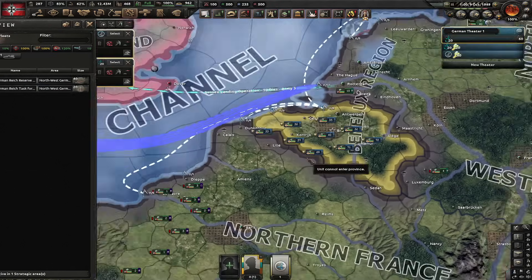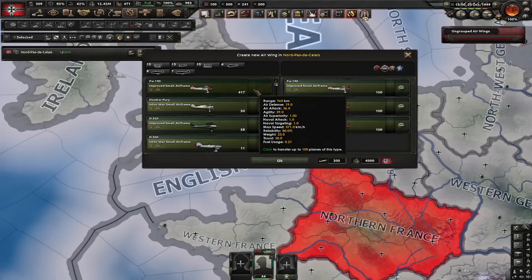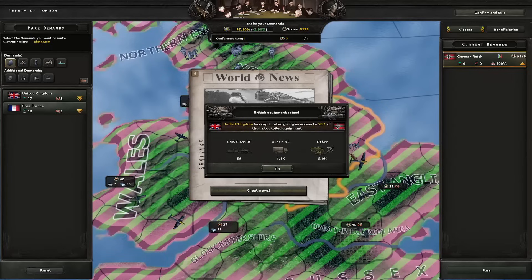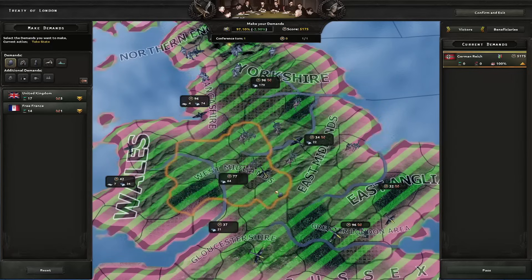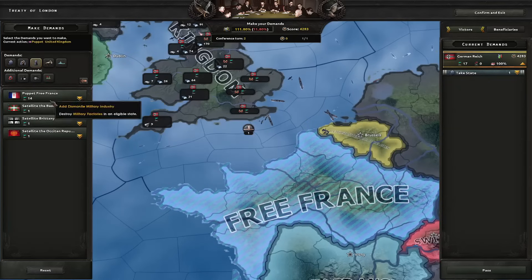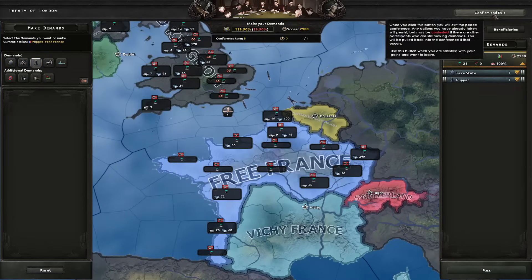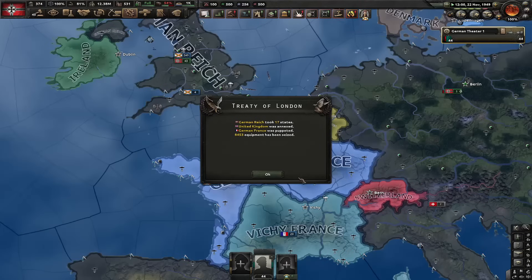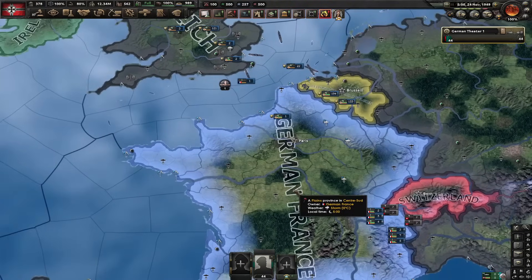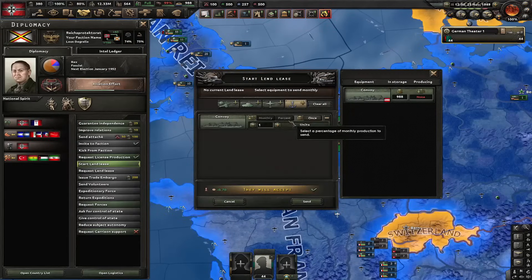Let's make a naval invasion into the UK. We stole the navy and we will build our own subs so it shouldn't be an issue getting naval dominance. Using some of our air force wouldn't even be that bad. We managed to take London — that's basically it. The peace deal: I'm going to free the UK and Free France — I'm going to puppet them. Why am I going to puppet them? Well, they keep their Free France focus tree but they're now fascist, and on top of that they're just going to annex Vichy France.